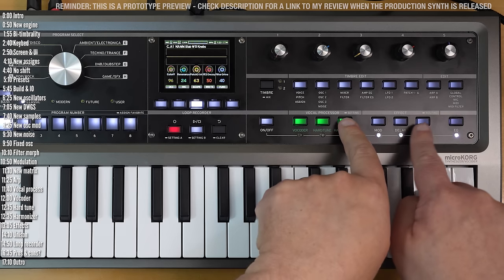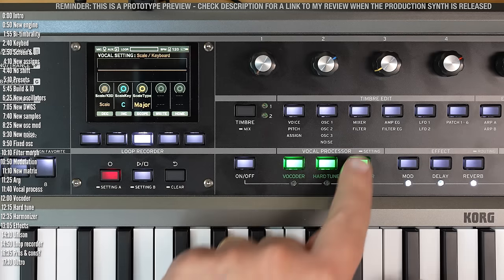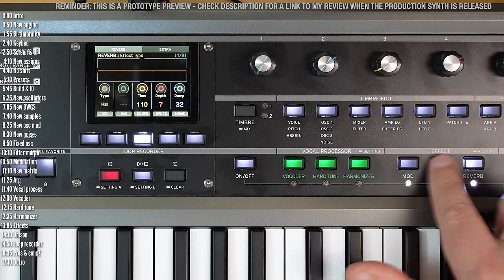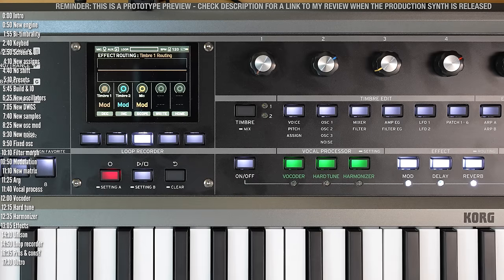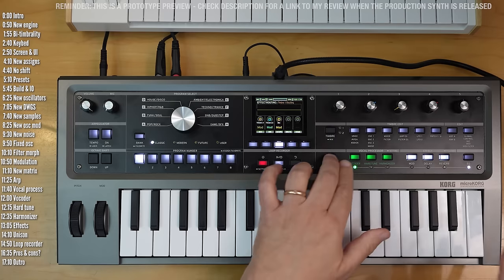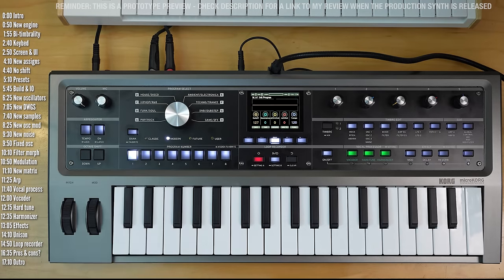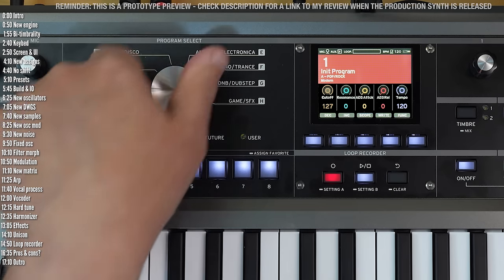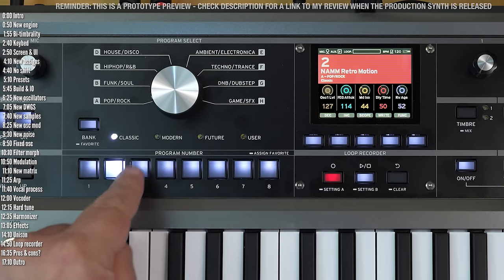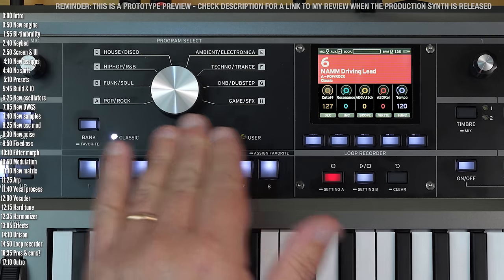There's no shift button, but little rectangles and labels indicate you can long press a button to reach additional general settings. For example, when editing individual effects, pressing the settings button lets you edit settings that apply to all of them. The on/off button acts like a shift button to turn effects, the harmonizer, or vocoder on and off. Preset selection works much like the old MicroKorg with banks — four banks, eight categories, and individual presets within each. You don't have to follow the naming convention, so don't worry about committing to any particular genre.